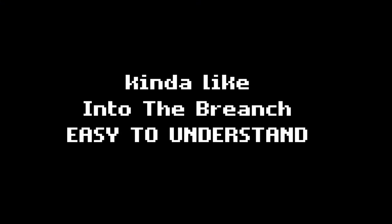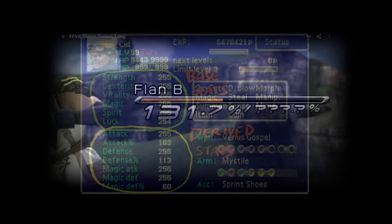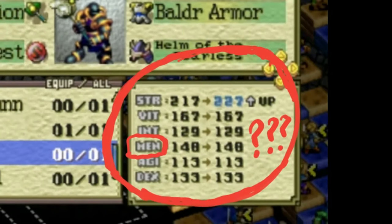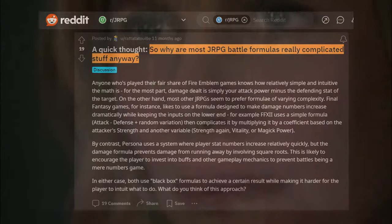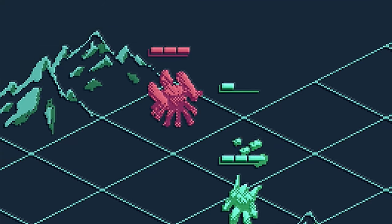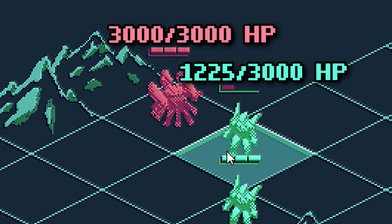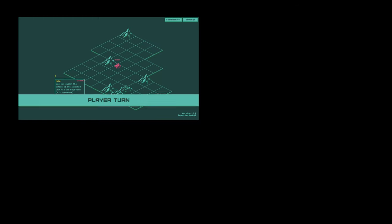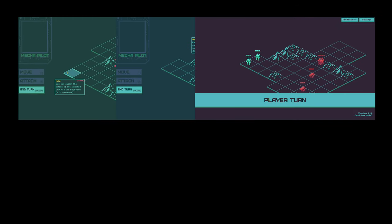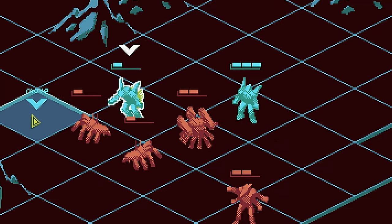Kinda like Into the Breach, I wanted the game to be easy to understand. Instead of complicated stats like 3000 health and attacks dealing 360 damage, plus positioning modifiers with multipliers based on obscure stats — that's too much math. I went with a simple system where you see exactly how much HP each character has, and it's like 3, not a bazillion. I made different levels ramping up enemy difficulty as you go — slightly different behaviors and stats, but nothing too crazy.